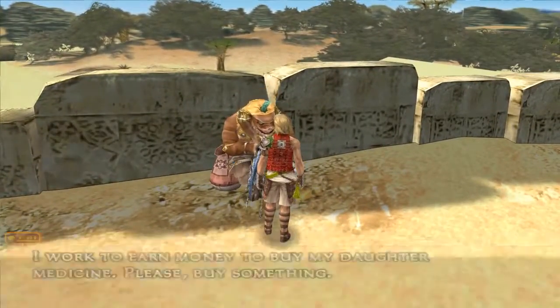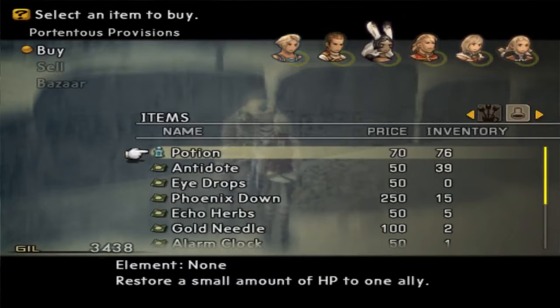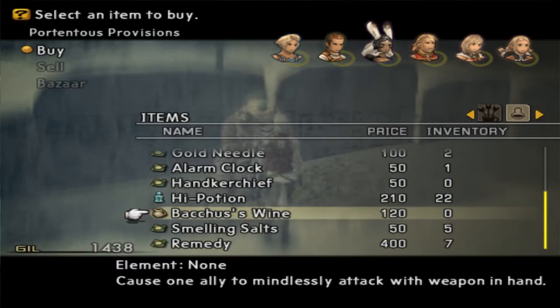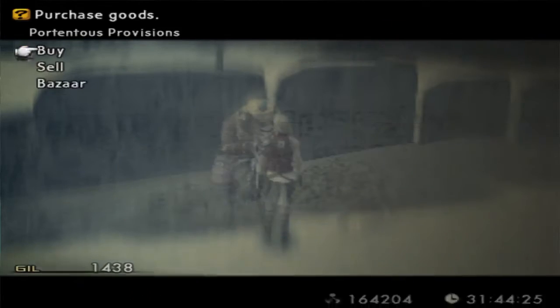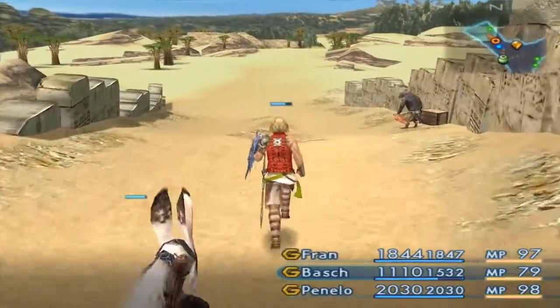Item shop! Remember I was talking about remedies earlier? You don't have remedies? Where are they? Remedies, 400 gil — I only have two remedies. I don't have enough money to buy a lot of these, so I'll get five of them. Onion arrows, onion bolts — none of this crap's any good for me. Now I'm going to leave.